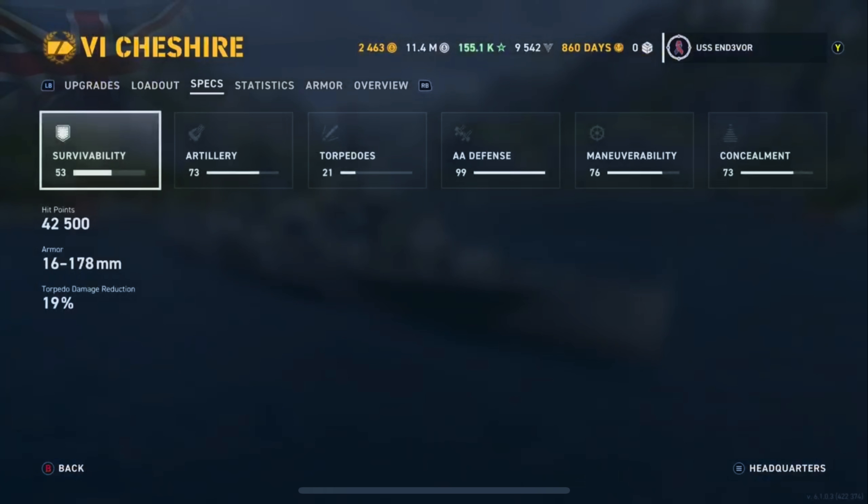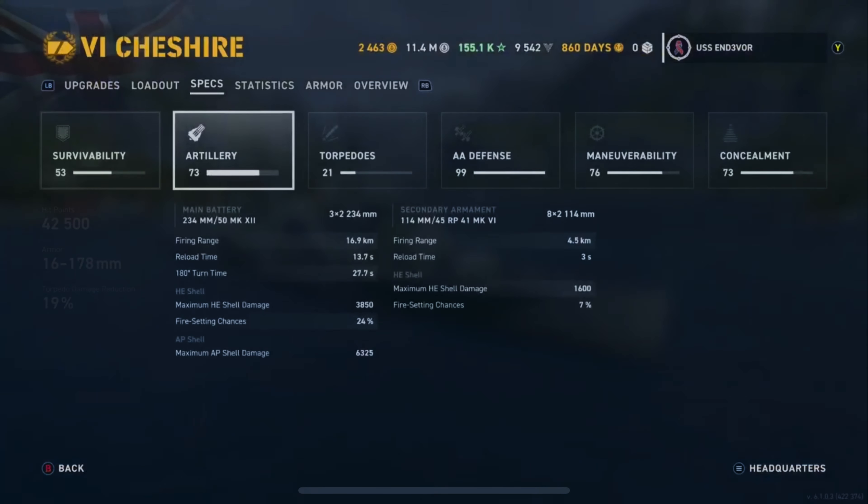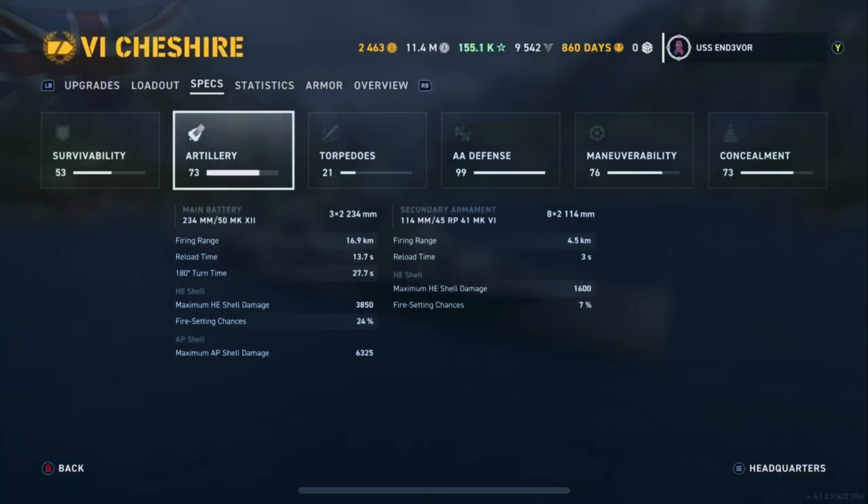On to the ship stats — 42,500 hit points. We will go over the armor because that's one of the biggest changes that makes this ship fantastic now. Torpedo damage reduction is 19%. The Cheshire's main battery is six 234-millimeter guns, a very unique caliber. You've got four in the front and two in the back. They reach out to just under 17 kilometers. Reload time is just sub-14 seconds. 38,500 maximum HE shell damage, 24% chance to set fires. AP shell damage is actually pretty saucy at 6,325 — but that's if you get citadels. One thing that really annoyed a lot of people is that these AP shells would overpin targets a lot, especially cruisers.